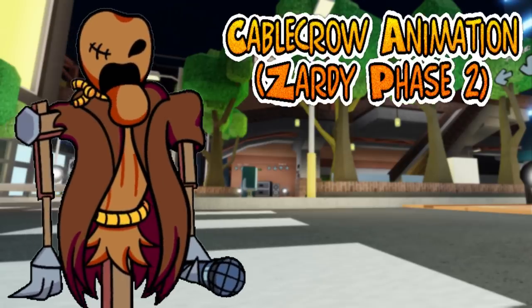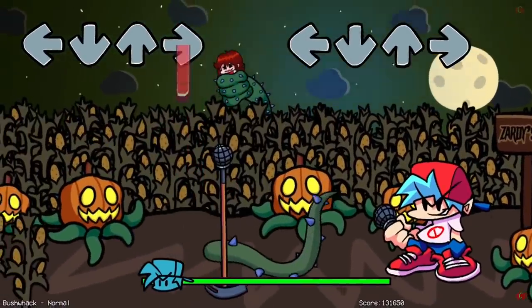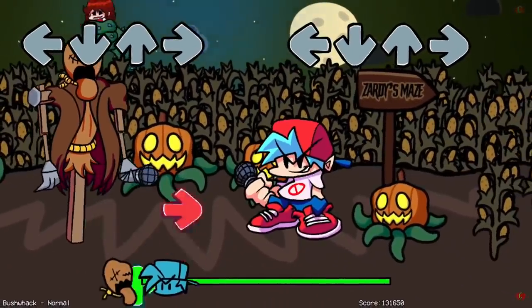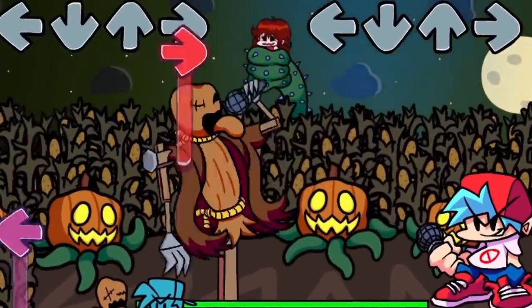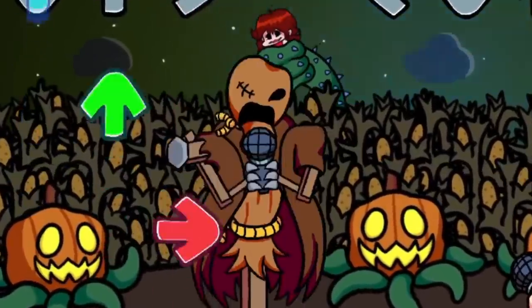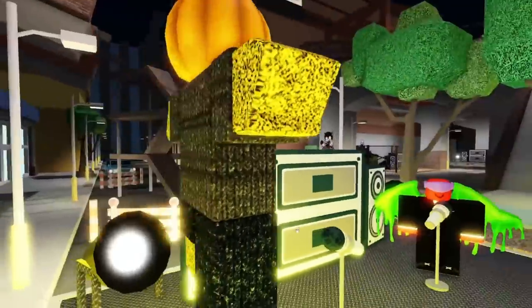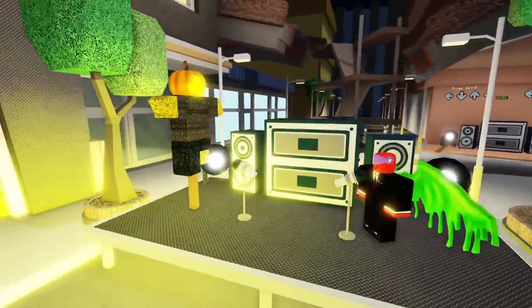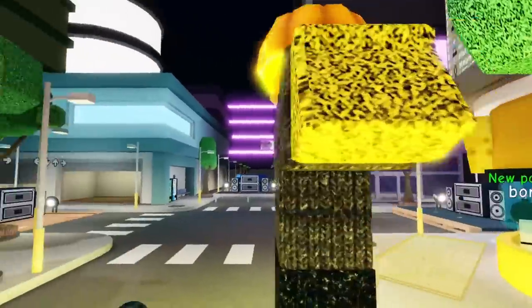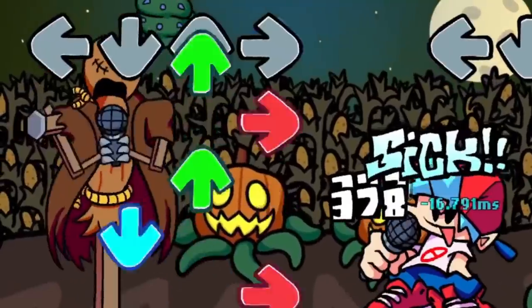Number 2: Cable Crow Animation vs Zardy Phase 2. This was an animation that a lot of the community was looking forward to, but were a bit disappointed that it never came. In Phase 2 of vs Zardy, we could see Cable Crow make an appearance, and this could actually turn into a great animation opportunity for the mod. Ideas for this animation include turning the Roblox avatar into a customizable scarecrow on a pole, which includes the user's Roblox items, but on a pole just like Cable Crow. This would not only be unique, but very faithful to the original animation design as well.